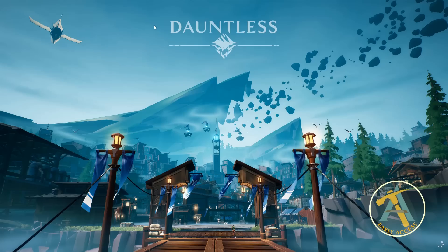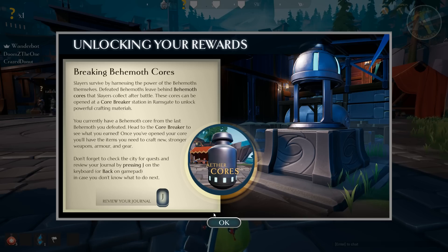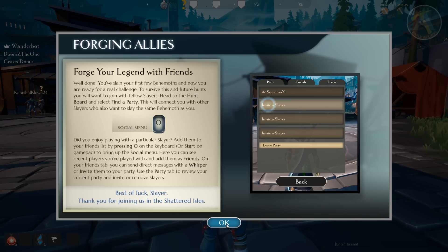If you click off it might take it away. It's like in Fortnite when we found out that you could bounce pad people off of the victory screen — that was good stuff. Okay, break in behemoth cores. Slayers survive by harnessing the power of behemoths themselves. Defeated behemoths leave behind behemoth cores that slayers collect after battle. These cores can be opened at a corebreaker station in Ramsgate to unlock powerful crafting materials. You currently have a behemoth core from the last behemoth you defeated — head to the corebreaker to see what you earned. Once you've opened your core, you'll have the items you need to craft new, stronger weapons, armor, and gear.